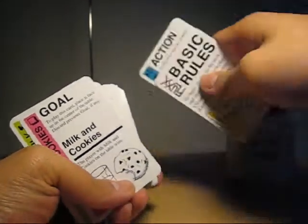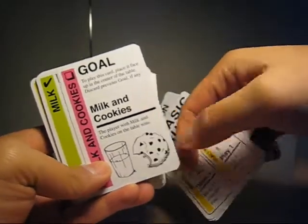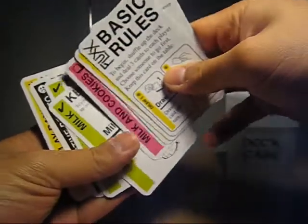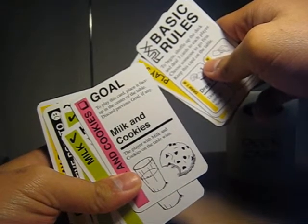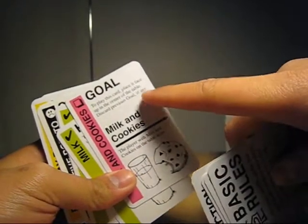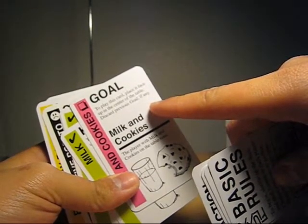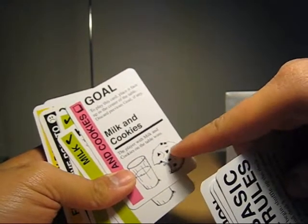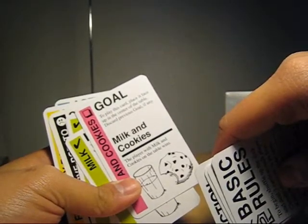Well, you get to have this card and it says here: the player with milk and cookies — these are actually keepers, which is right here. Milk and cookies. Any player who has them wins the game. So a good strategy is to keep the milk and cookies, then wait for someone to play this, or if you play it, then you win. Or if you already have the milk, you hold it till you get the cookies, then you can play all of them. Sounds like a good plan, huh?